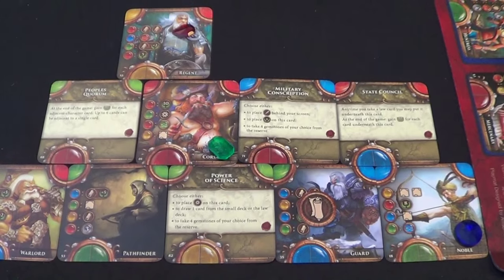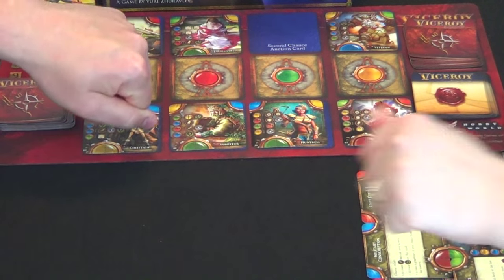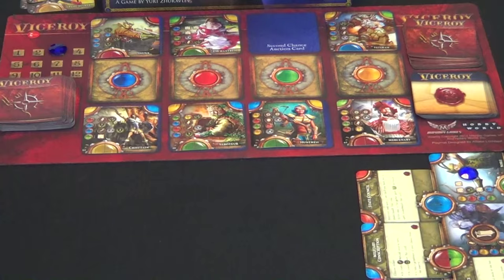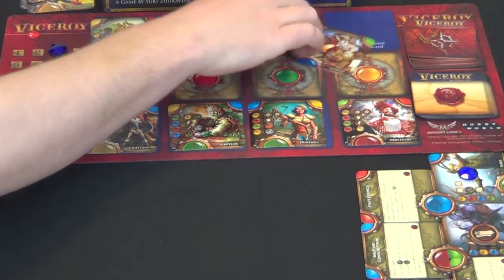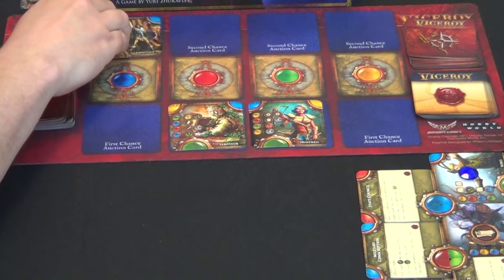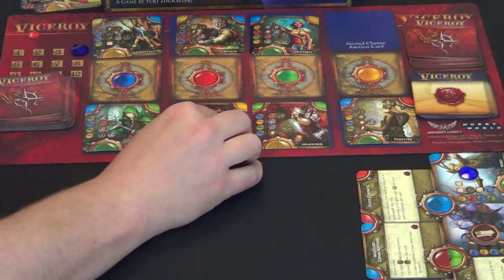Now into the auction phase. We both bid yellow — there are two cards up, and we can agree who gets which. I wanted the mercenary for his infinite yellow stone; Carmen also wanted the mercenary. I'll let her have the mercenary since I already have two permanent gems, and I'll take the veteran instead. I don't like playing cutthroat — if games aren't fun, what's the purpose?